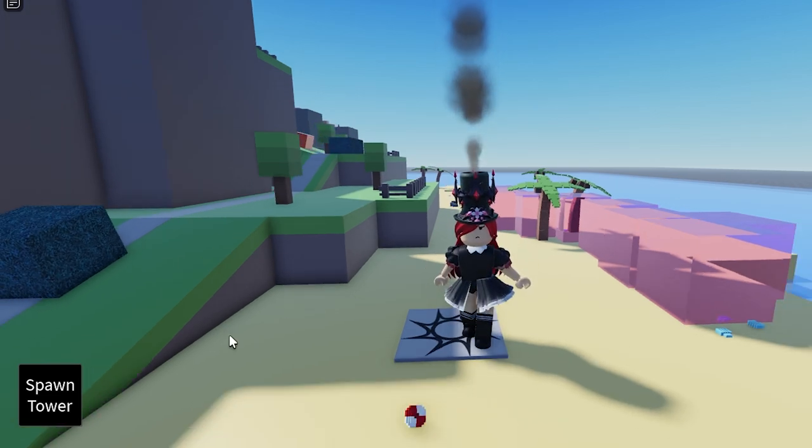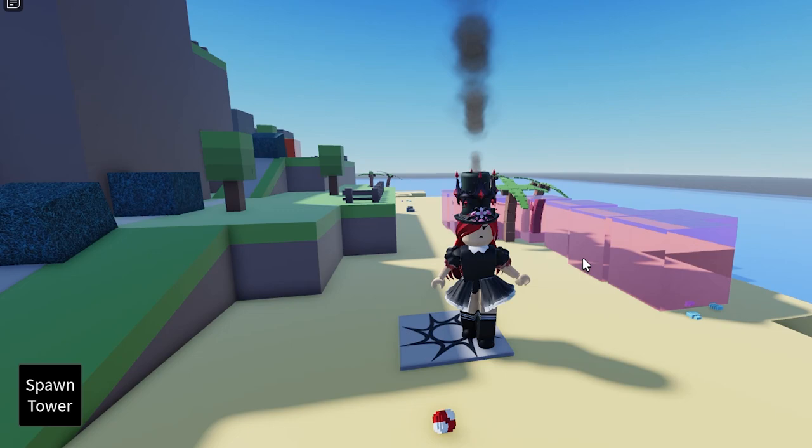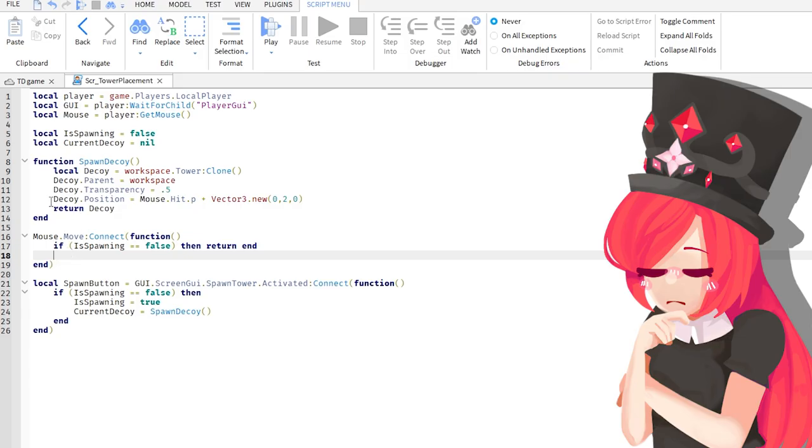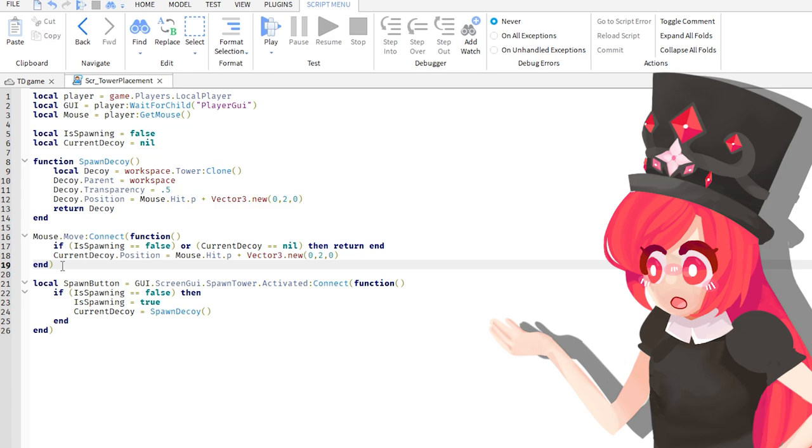So what we're going to do now is that when we click the button, the button is going to disappear until we place our tower down. In this movement code, we're just going to copy this, and this is the current decoy — we store it up here in current decoy. We also want to make sure that if current decoy equals nil, we don't run this line of code. So this should make it follow our mouse, which is exactly what we wanted. We also need to code that if we click the mouse, we place the decoy.